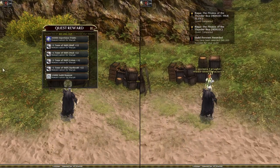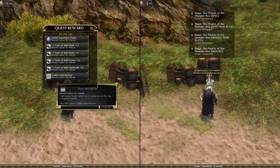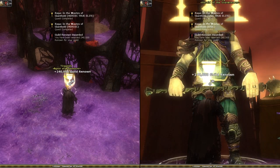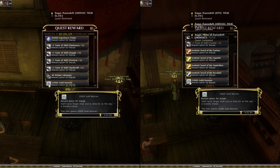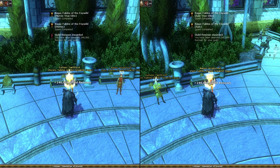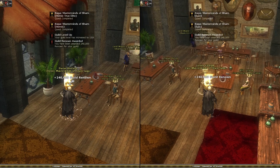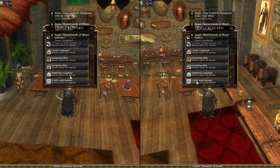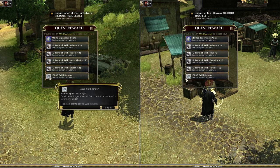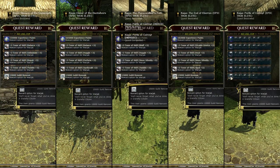The current DDO sagas are as follows: There are two in Three Barrel Cove — one heroic and one epic. Two in Giant Hold — one heroic and one epic. Two in Ravenloft — one heroic and one epic. Two in Feywild — one heroic and one epic. Four in Sharn — two for the Sharn saga (one heroic, one epic) and two for the Cogs saga (one heroic, one epic). In Eveningstar there are a total of seven sagas — two heroic and five epic.